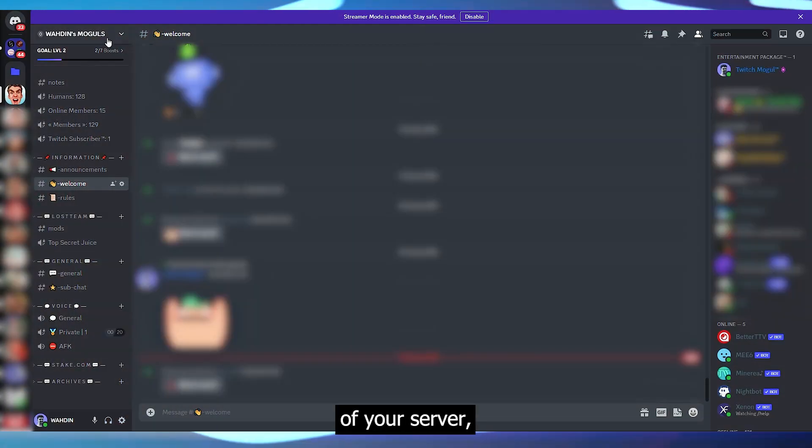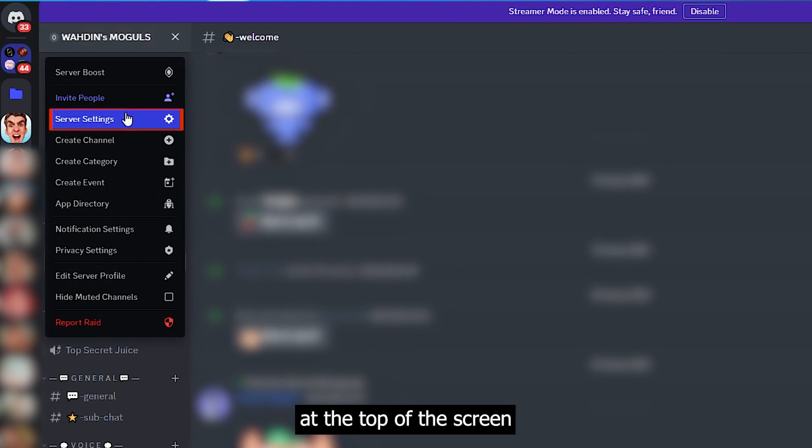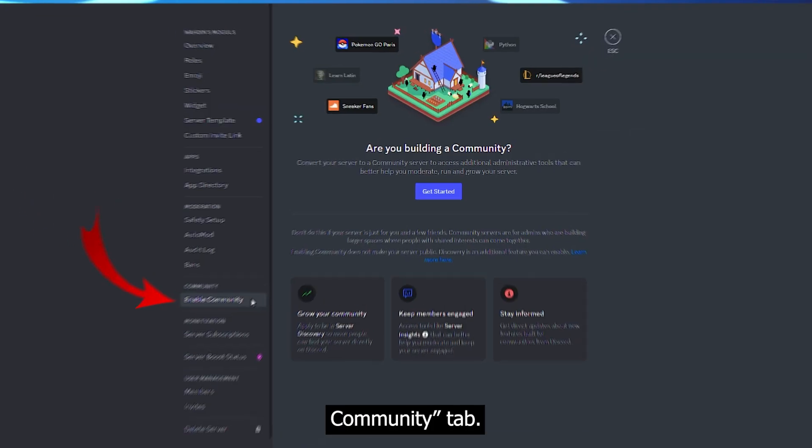In this video, I'm going to show you how to get a partnered Discord server. As the owner of your server, go to server settings at the top of the screen and find the Enable Community tab.